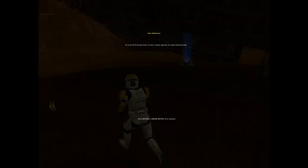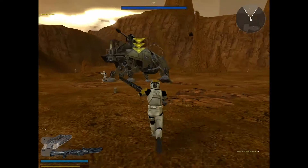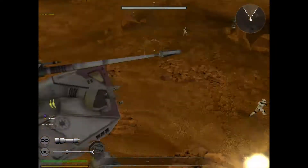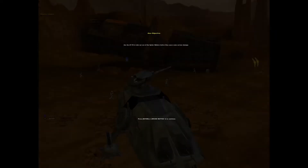CIS have sent in a column of spider walkers. Get to the AT-TE clone and make it fast. Now take one of those walkers down before they do some serious damage.